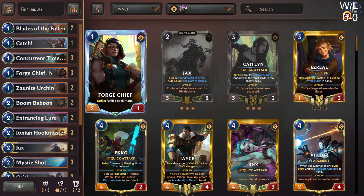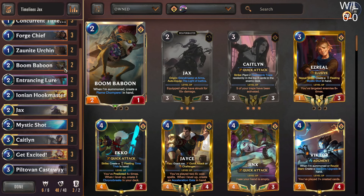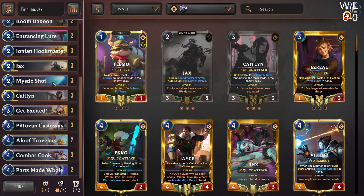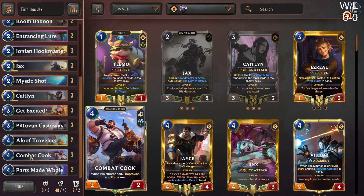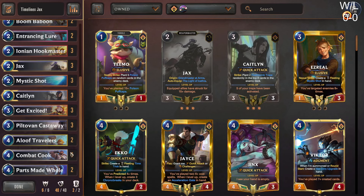We have a ton of one-drops: three Forged Dreams, two Xenai Urchins, two Boomaboons to help with the Chompers — a lot of really aggressive units. We peek out at four mana, which I think is kind of strange. I want to figure out what units to put in here above that. I changed this deck list around — I think I cut one copy of Catch and one copy of Timelinder.